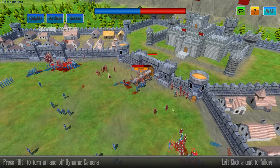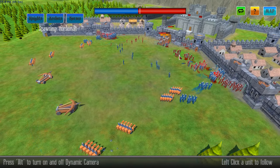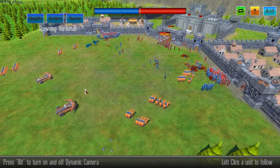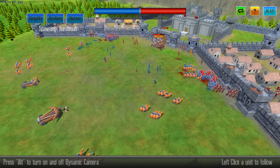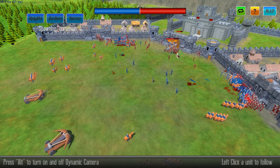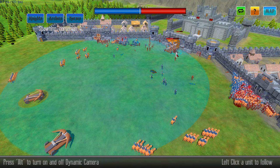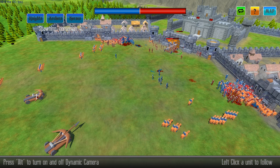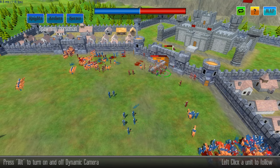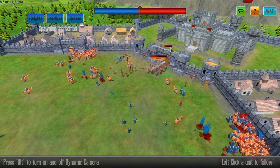We're sieging the castle. Horsemen, protect them! Double on this one side. Come on. Should have used catapults maybe. This is not looking good. The ballista wasn't the greatest choice, but we're breaking down this door slowly but surely — here come the horsemen.